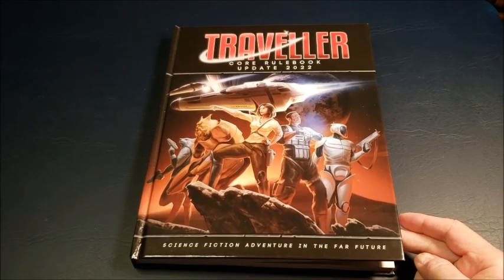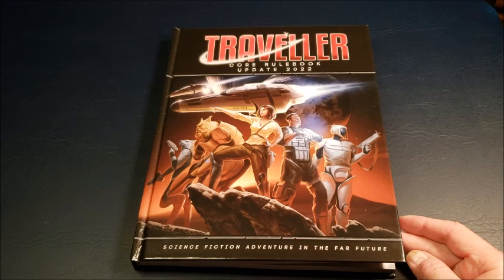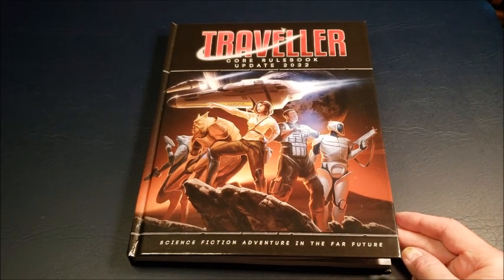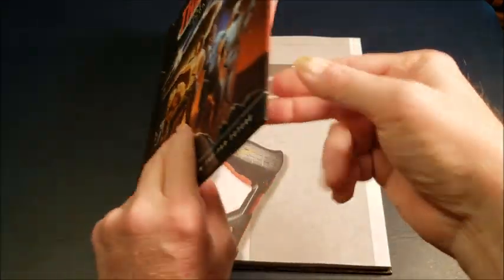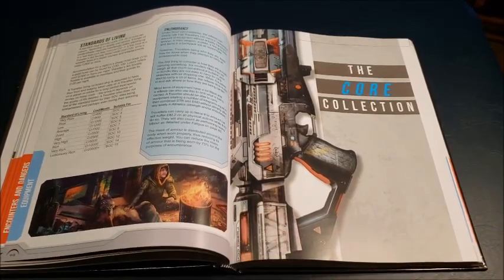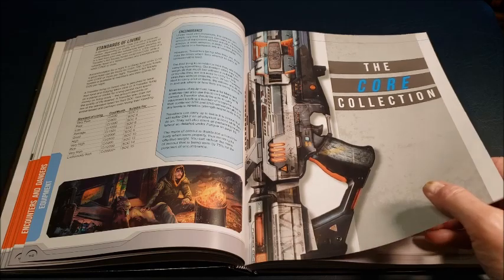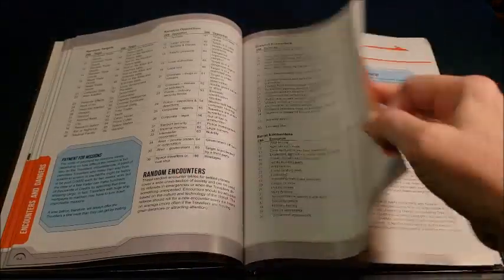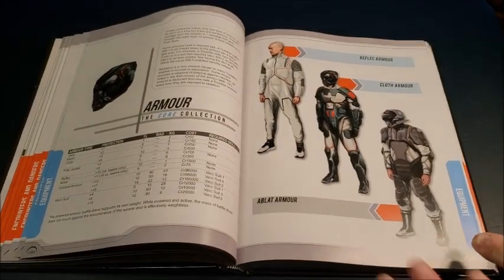Today on page 121: the ship's locker in Traveller. The contents of the ship's locker for today come out of the Core Rulebook only — not from any equipment catalogs, Journal of Travellers' Aid Societies, or older Traveller sources — because I want to keep this very clean and in one book. The first thing we do is flip to the Core Collection, which is the core equipment travelers have access to through the Core Rulebook. I love the different color coding on the sidebar pages that lets you find sections easily.